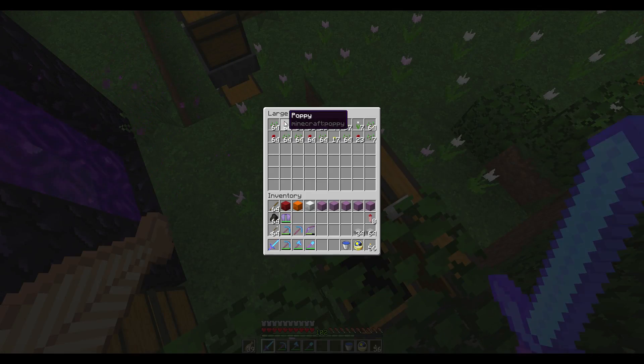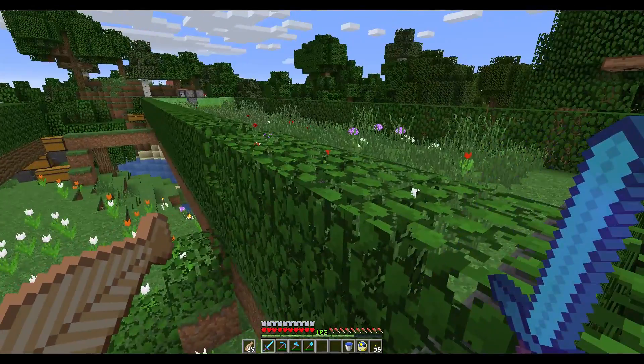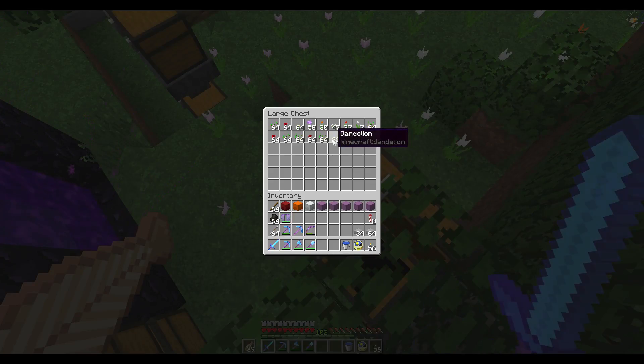I'm getting poppies, I'm getting allium which is purple dye, I'm getting orange tulip which is orange dye, azure which is light gray presumably, red tulip which is red, and white which is also gray. And now I'm getting dandelion which is orange. The number overlaps the icon - I thought it was something else, anyway I'm pretty sure that's not bad.